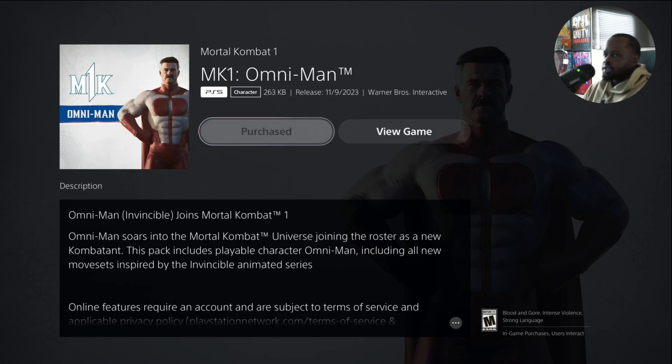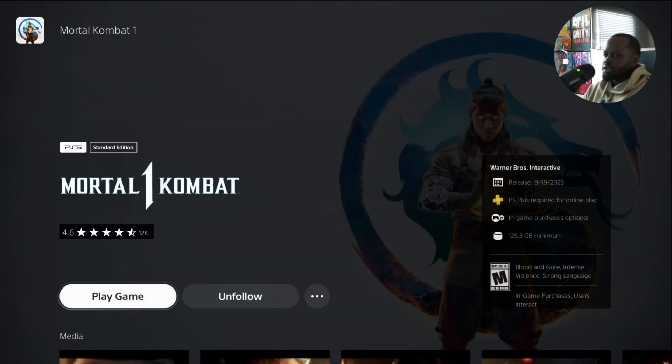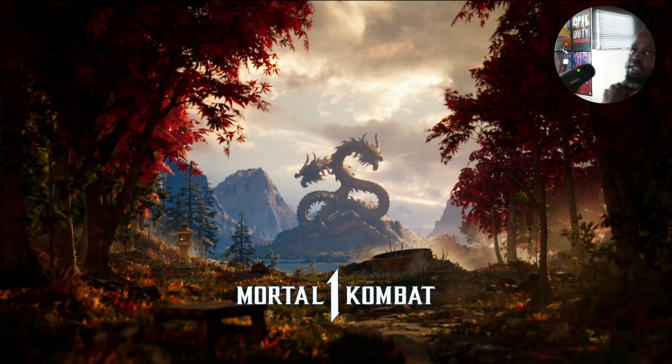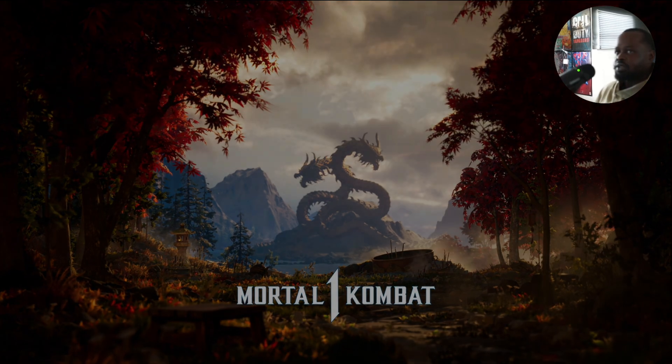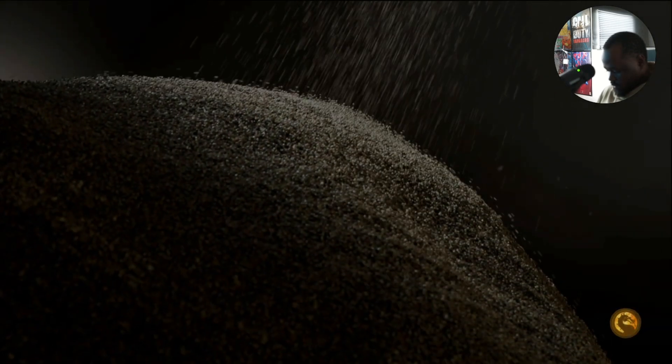The second thing you need to do is go back into the game and just play it again, like you just started fresh. Then you're gonna see the character get unlocked. Make sure you follow all the steps — if you follow all the steps and it still didn't work, there's more troubleshooting to do.